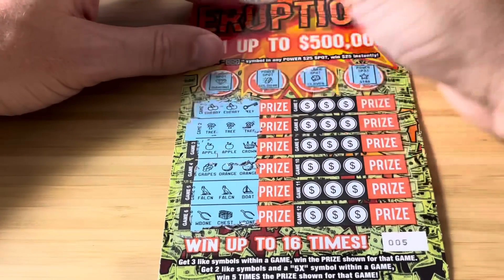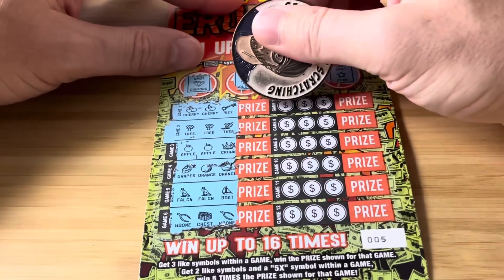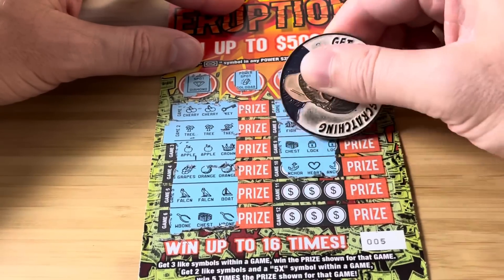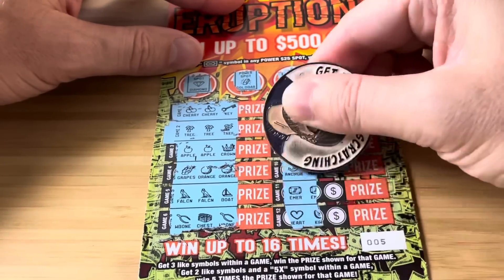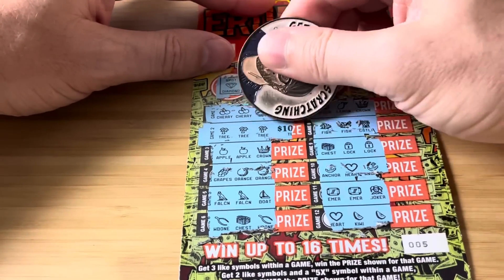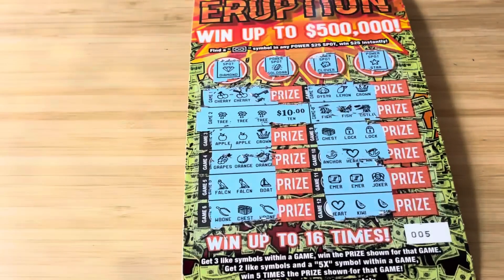We got just game two right there. Let's move over to the right-hand side. Just that game two. Ten bucks — sweet little double up right there. We'll take that.